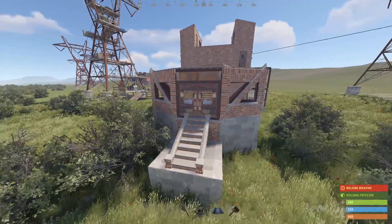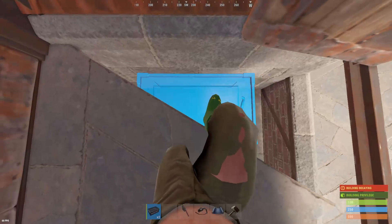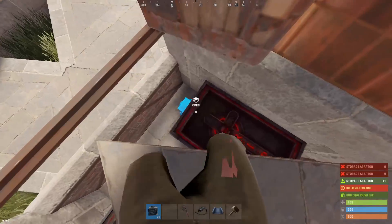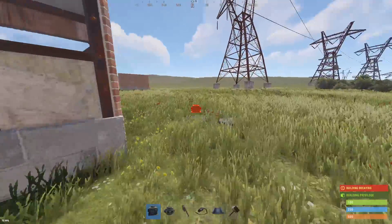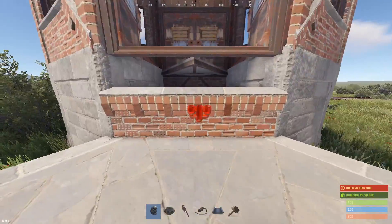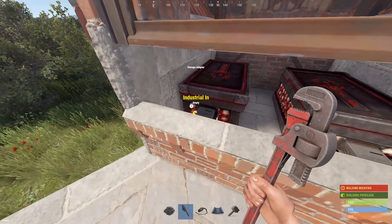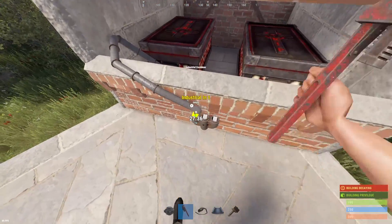Once you've got your compound all set up, I recommend having some gatehouse designs that include drop boxes within them so that we can connect them to a single drop box inside of the base. So if you've got four gatehouses out here, you can connect them all together with combiners. This is super useful so you don't have to run through your base and open a million doors just to depot some loot if you need to get back into the action. We're going to put all of these together here in this combiner.